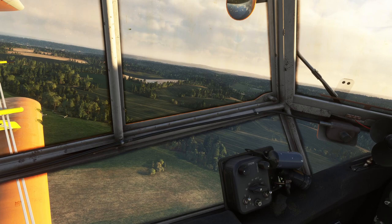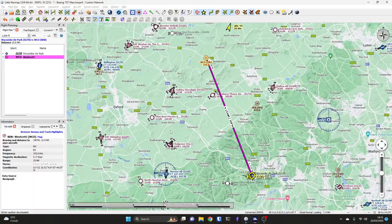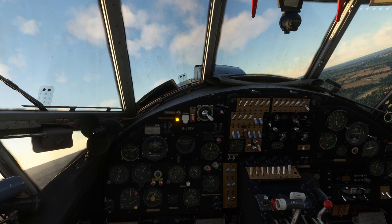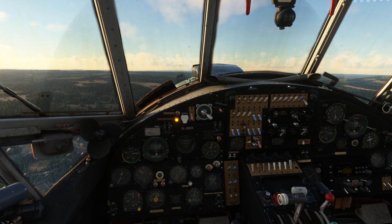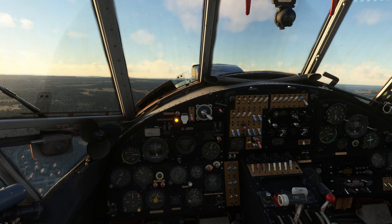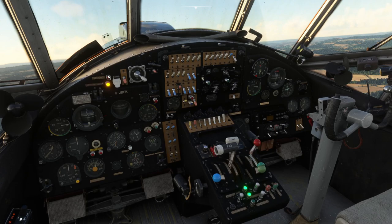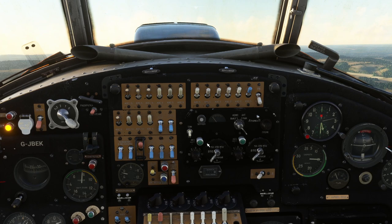I'm starting a slow turn to the right. We can see the nav map in the background — we're turning up towards the Westcott non-directional beacon at a frequency of 335. I'm putting some elevator trim in to let the airplane level itself up, and a little aileron trim as well — all done on the yoke. There's no autopilot in this aircraft, so we have to stay aware. I'm arranging the view so both the ADF and the outside are visible.